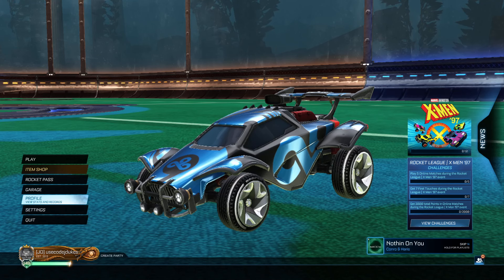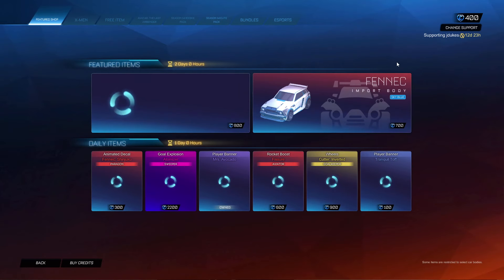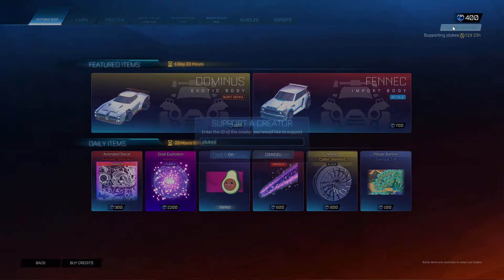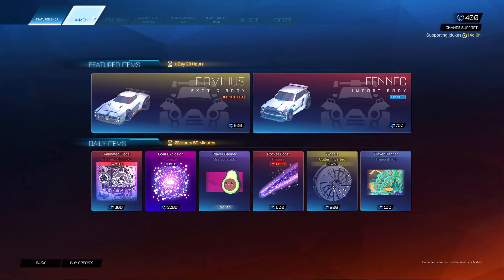Yo, what is up guys, it's JDukes here with the April 23rd Rocket League item shop. Remember, if you are purchasing anything in the item shop, be sure to use code JDukes. What in the world is going on in the shop today — obviously it's code JDukes — we do have this... whoa.